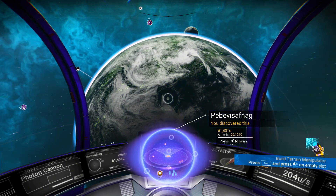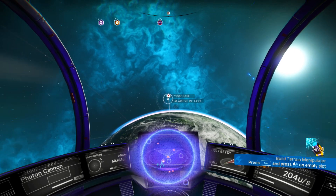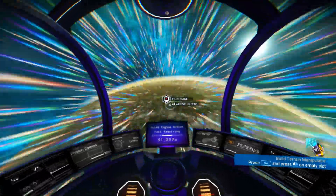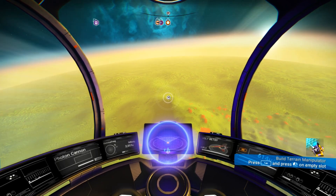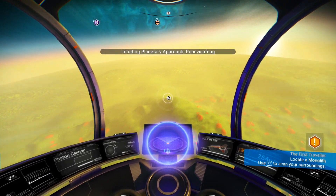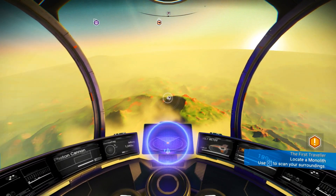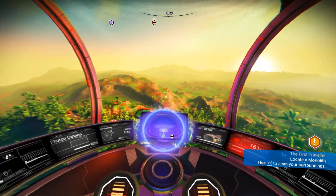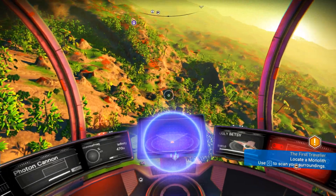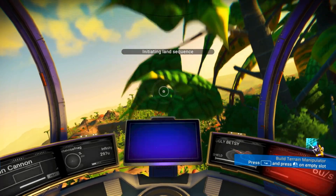We have our home planet and home base here, so we're gonna go there. I could have just taken the portal but I have no idea why I didn't. I'm just flabbergasted by the fact that there's an S-class hauler with 48 slots in my very system. I knew this was a good system - I settled here knowing there'd be something good in it.